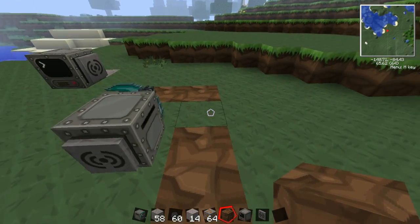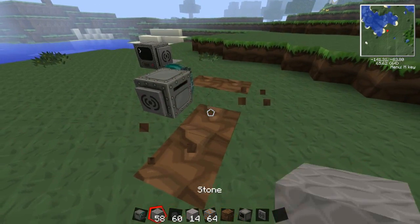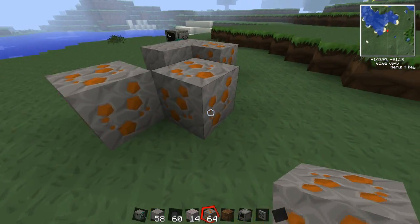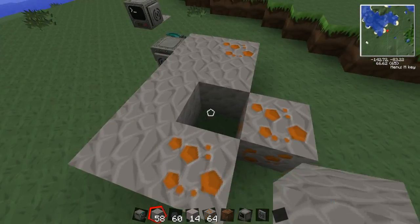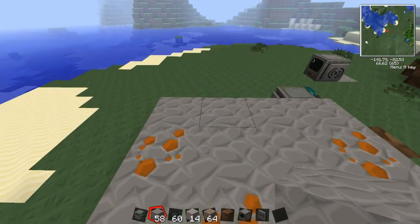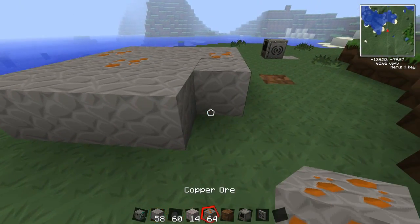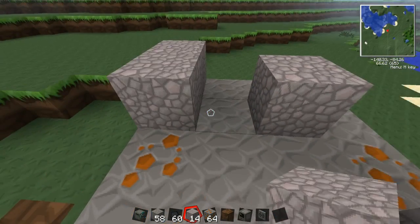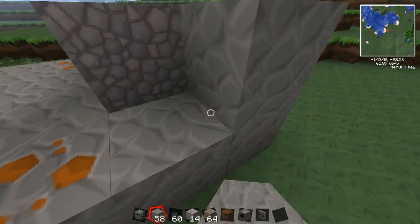I'm just going to give a demonstration now. I'll build a chunk of earth here laced with some copper just to show you guys how it works. Let's fill this in — we'll do a four by four and put lots of copper in there. I'll even put some gravel on top just to show that it won't completely break if there's gravel involved.